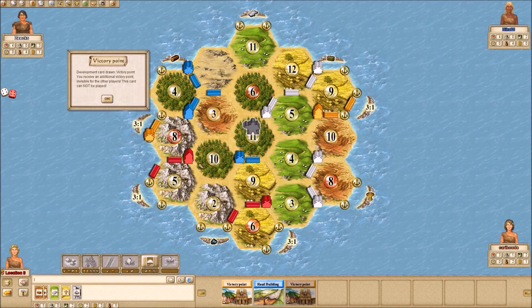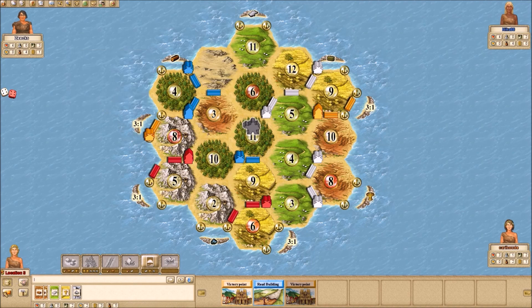Blue goes for the 3, 6. Orange rolls a 7 and puts it on the 11, blocking both Blue and White. I need a wood — I'm going to offer up an ore. Let's see if anybody would be willing to do that. No love. So let's buy a development card. Wow, another victory point — this is pretty crazy. I can't even get knights to get army. So far orange has one knight and one development card. Can't argue against victory points though.